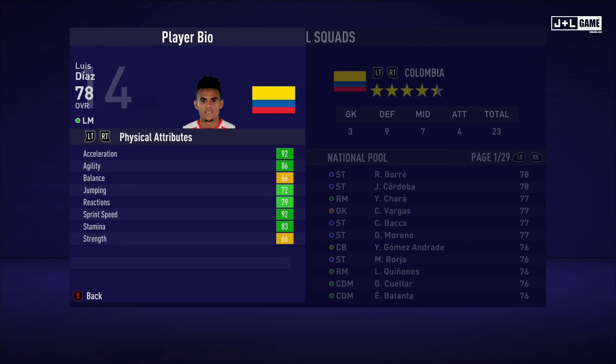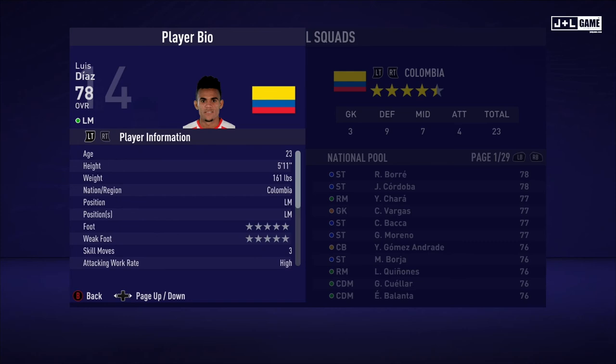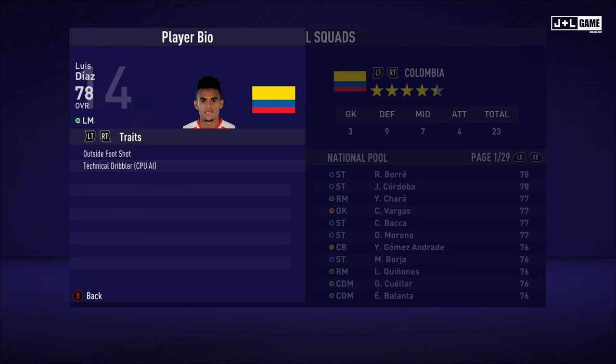And up next, we have Luis Diaz. Physical attributes are looking good, mostly in the green with some yellow. His mental attributes are looking mixed here. And his skill attributes are looking good — mostly green and red with the yellow in between, though that could be better. Here is his player information and his traits — two traits being available.